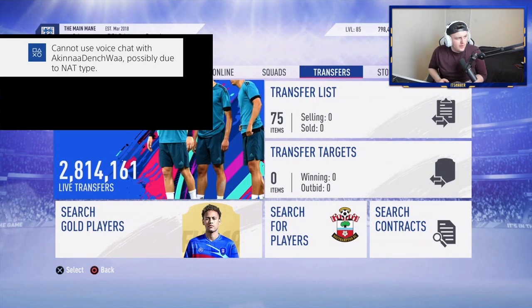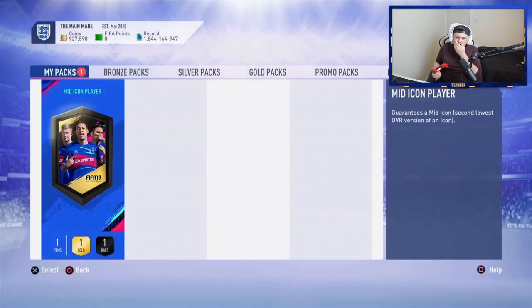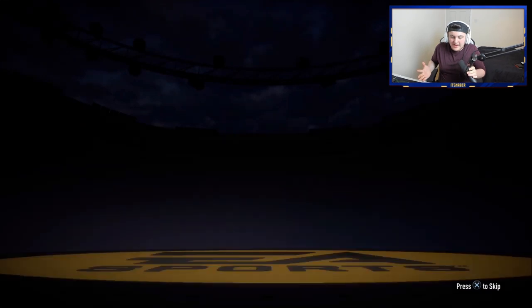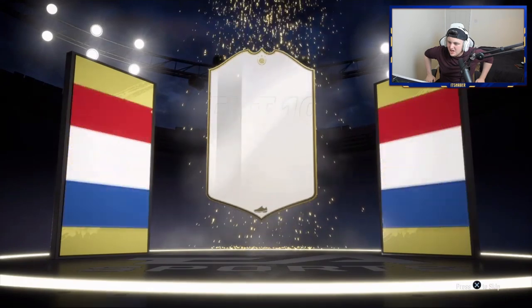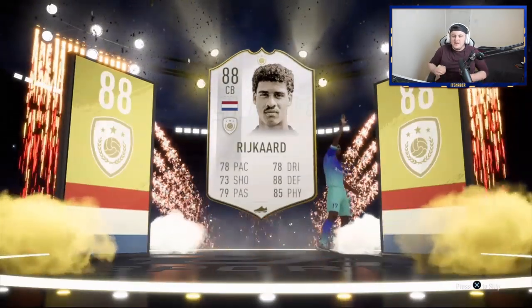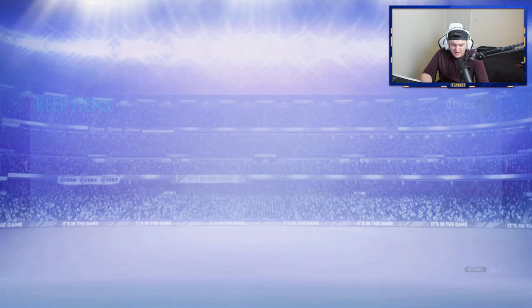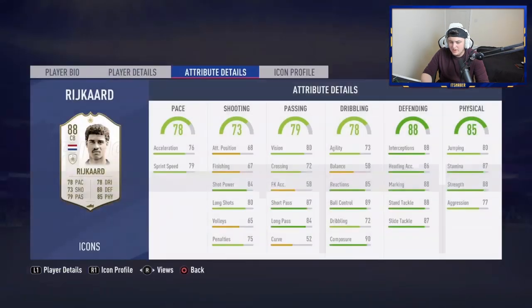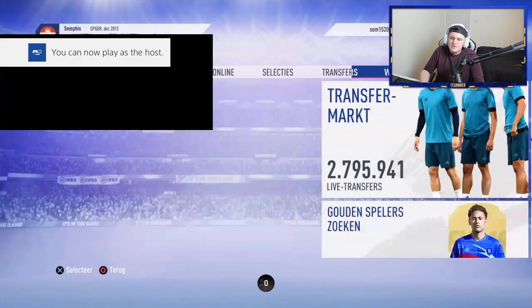It's very laggy right now because the internet connection isn't amazing. We've got the first mid icon pack - hopefully we can get something good. I haven't opened one of these in a while. It's going to be a Dutch centre-back - I think that's Rijkaard. You want Ruud Gullit, the 98-rated, but Rijkaard - the card itself isn't the worst looking. It's not great, not the worst. Shame it's not one of the great ones.